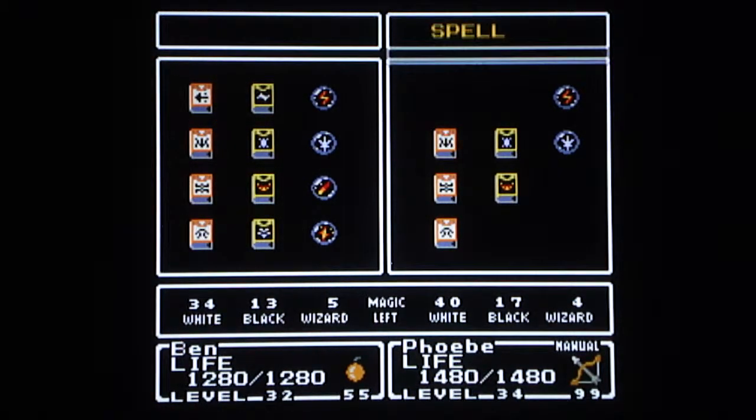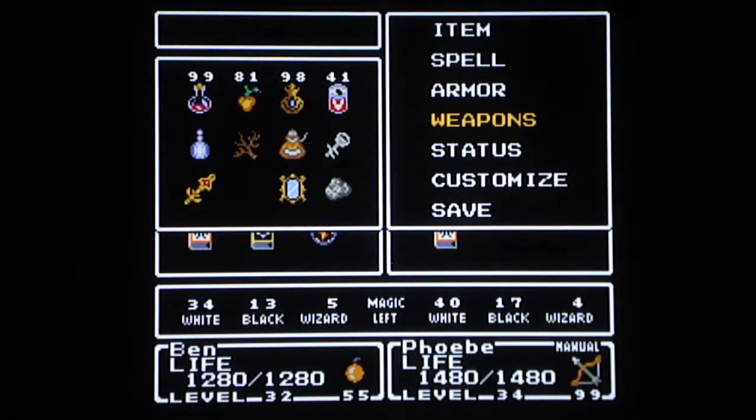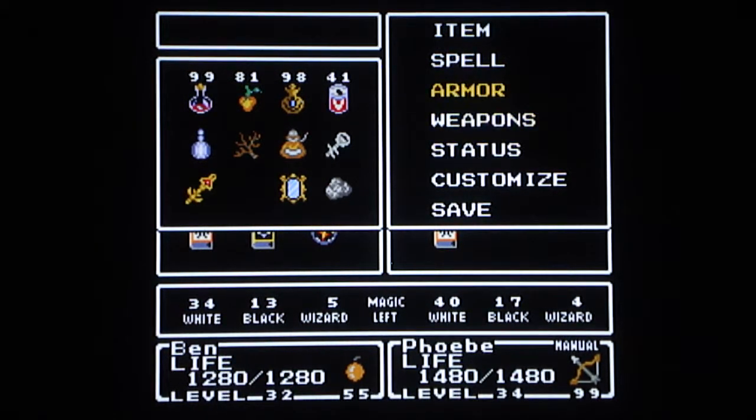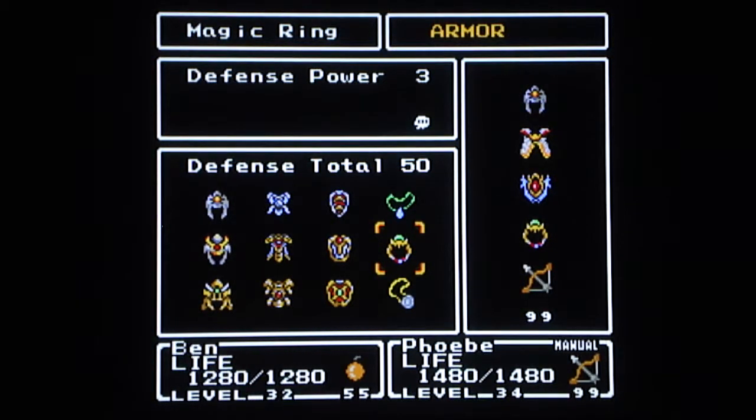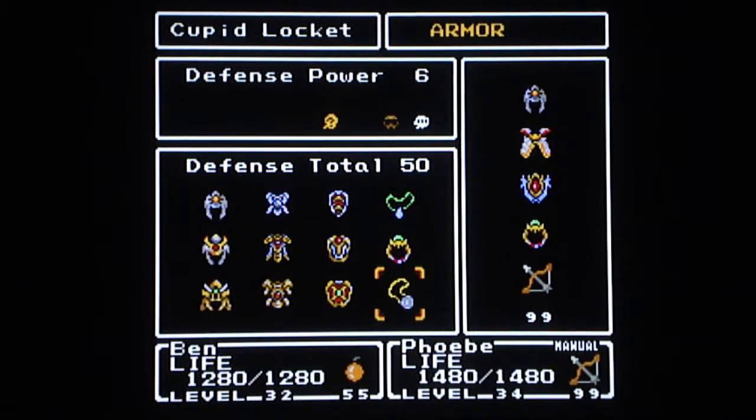That's really all you get from the battlefields, to be quite honest. But there are some points in the game where you could use the properties of the magic ring, which protects you from silence and stuff like that.